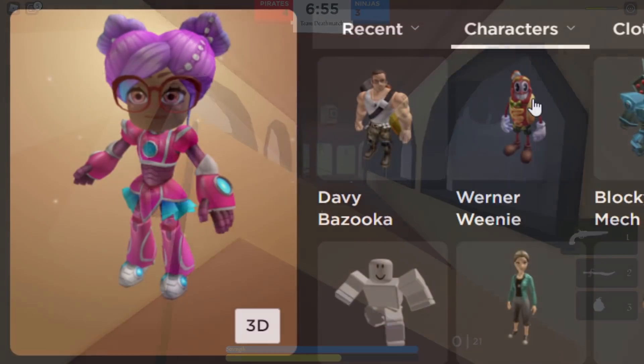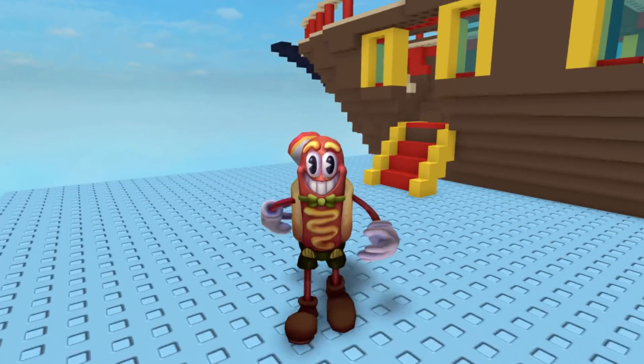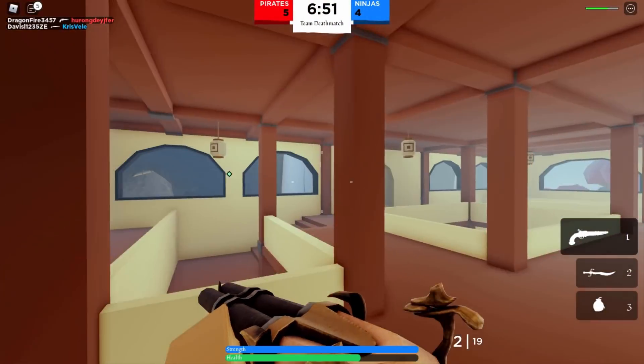I equipped a random one — the Hot Dog Man bundle — and here we are. This time playing as the hot dog bloke, you can see it works perfectly fine. The bundle is not glitched, it doesn't go weird in R6 mode, it's completely okay. So those are the two current problems affecting only a few arthro bundles: they're not appearing in Purchased, and inside R6 games they are glitching.